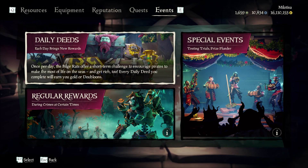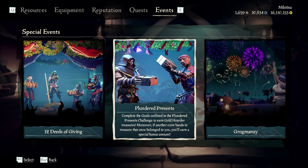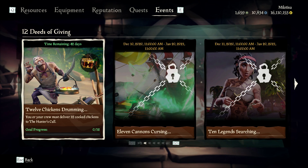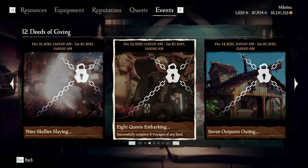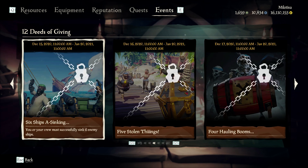When you go to your event tab and click on special events, you'll find 3 different tiles. The first one is 12 Deeds of Giving. Each Deed of Giving will unlock one of the cool Eastern Winds and Gold Hoarders cosmetics. One of the Deeds is, for example, to deliver 12 cooked chickens to Hunter's Call. Another one is to set foot on all 7 outposts across the Sea of Thieves.